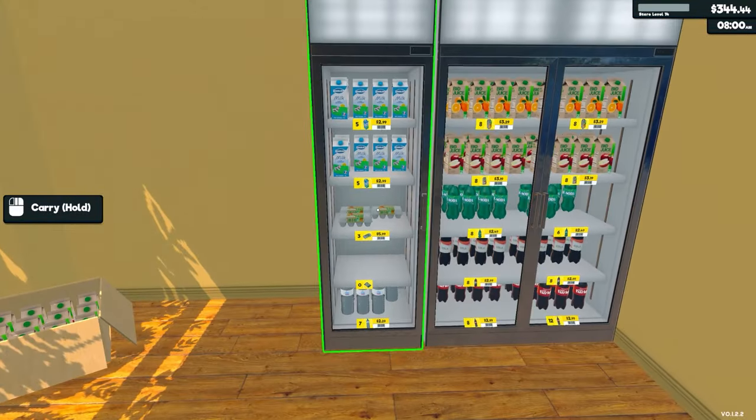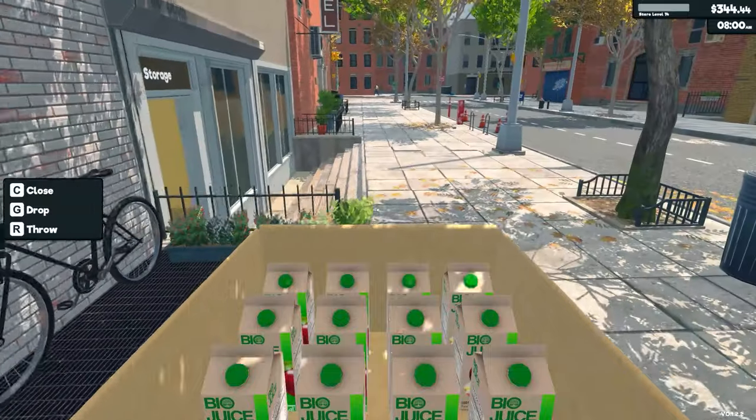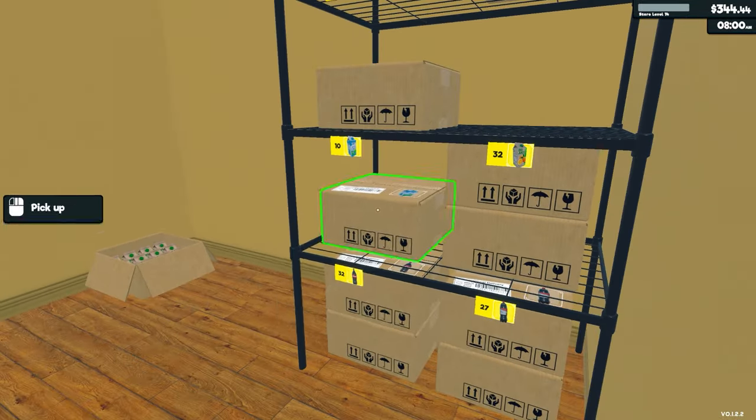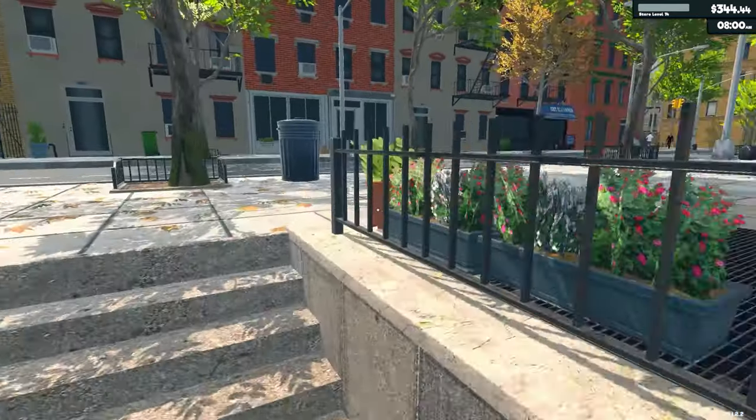So what do we need? We might as well bring this stuff in. Let's put the milk up there, get rid of that, and then we'll have a rack there. Done. So we're going to go from here and start a restock.